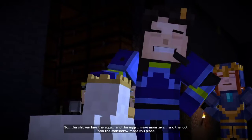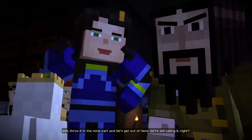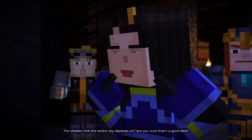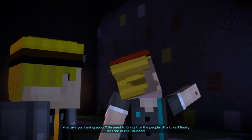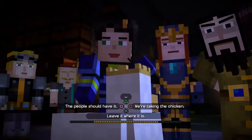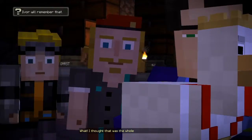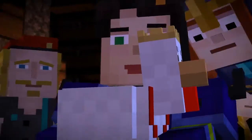And the loot from the monsters made this place — they must have had to kill so many monsters. We're still taking it, right? The chicken that the entire city depends on — are you sure that's a good idea? Yeah, that seems like a bad idea. We need to bring it to the people. With it we'll finally be free of the founder. But that clucking thing is what we came for. Milo's right — the Eversource belongs to the people. I thought that was the whole point of this adventure.